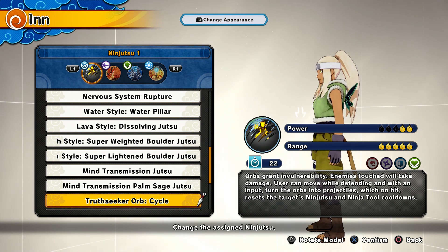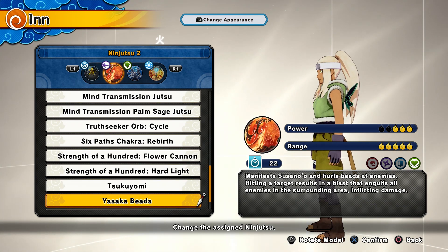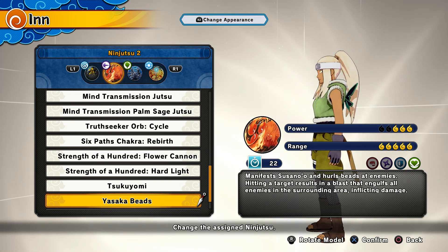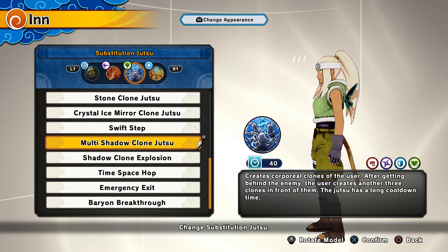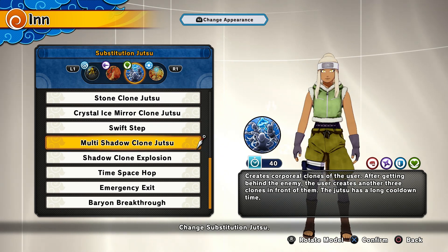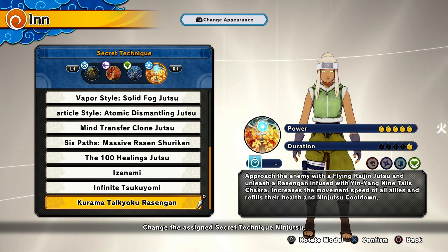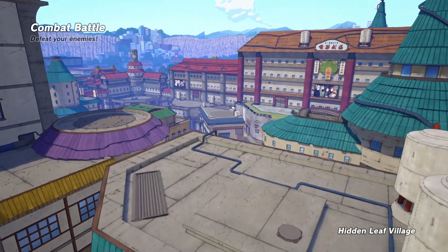We have the Yasaka Beads from the Itachi DLC — honestly one of my favorite jutsus — Multi Shadow Clone Jutsu from the Adult Naruto DLC, and finally the Karma Rasengan ultimate that you get from the Season 6 pass when you purchase it. And that's the first build we're going into for our first match.